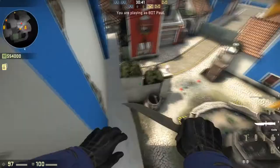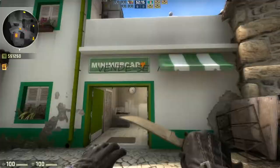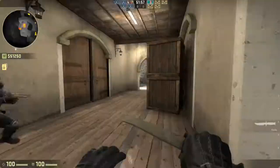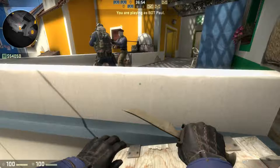Some basic callouts are Wine Cellar, Elbow, Ladder Room, Rapunzel, Ledge, Wood, Scooter, Market, Reception, Restaurant, Courtyard, Grill, Box, and a bunch more we didn't bother to name.